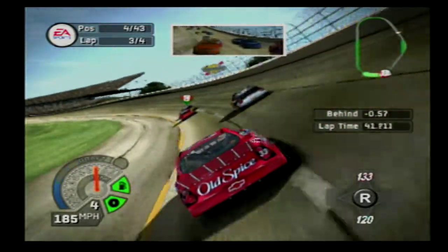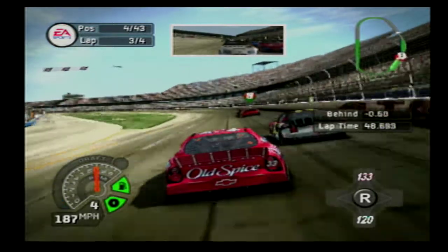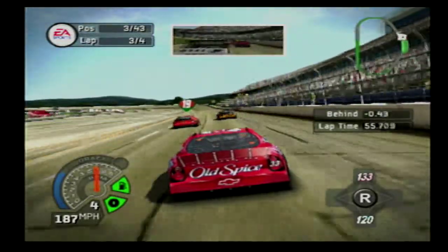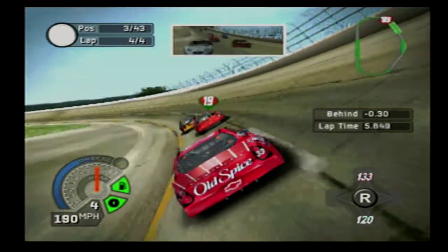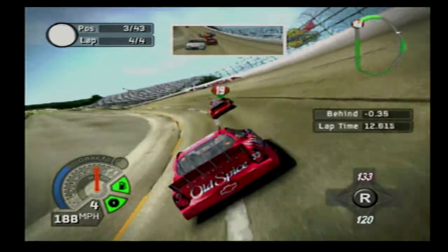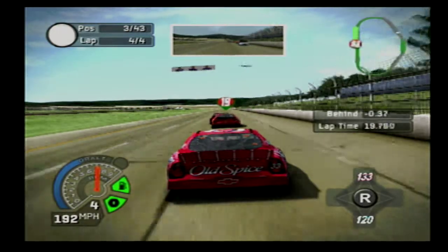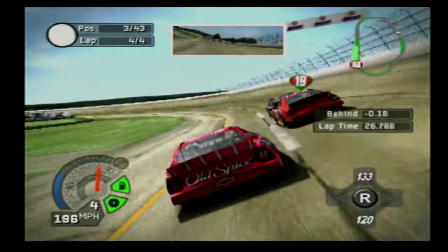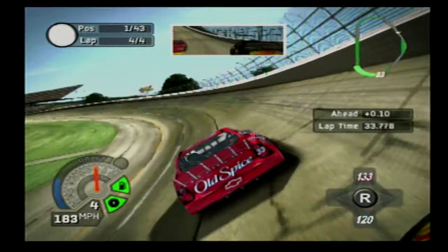Number 133 wants to get by you. Outside, outside — got one outside. We're in third. That'll put you in third. More machine spots left. Here we go, last lap. The 19 car is high up high. Only one more to go, keep it up. Clear, all clear.